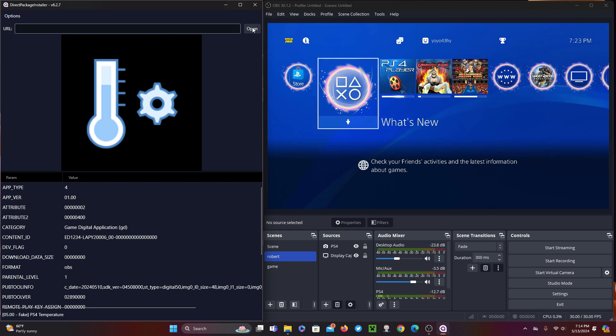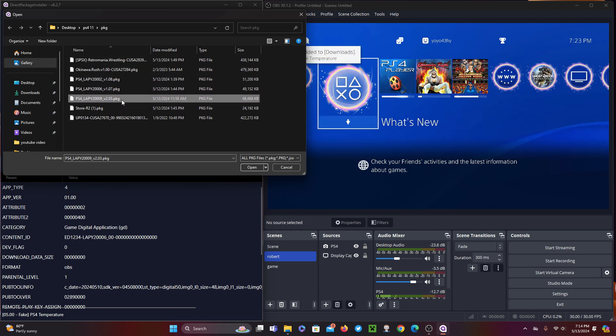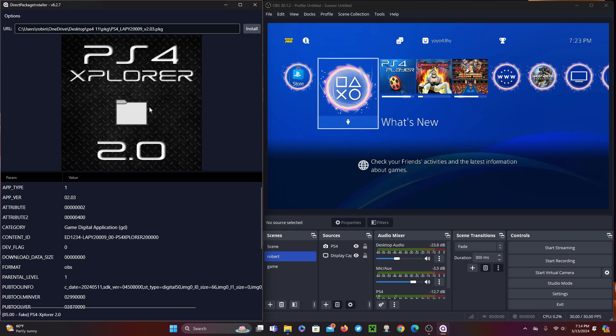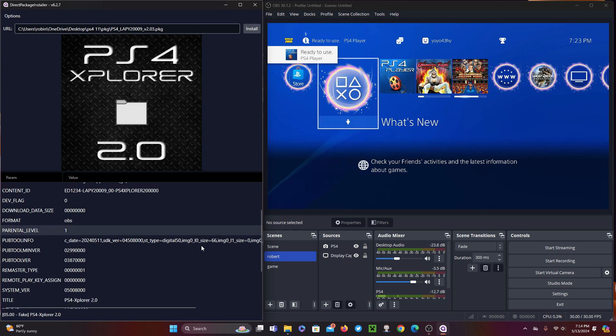The segmented download mode will start a background multi-threaded download of the PKG to your computer, and send it to your PS4 at the same time. This should be faster than the proxied mode, with the disadvantage of having to allocate the PKG on your hard drive. Note that the segmented download is primarily downloaded on your PC, meaning the PS4 can't show the real download progress or remaining time.